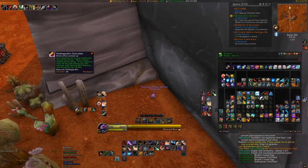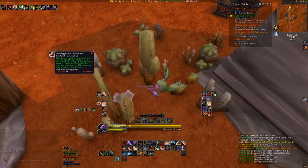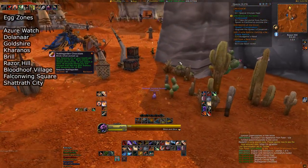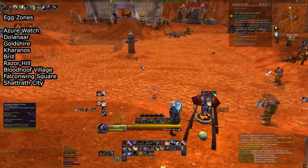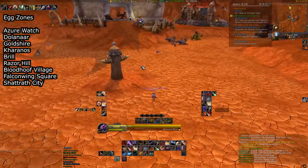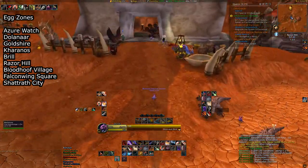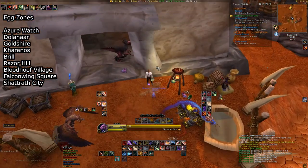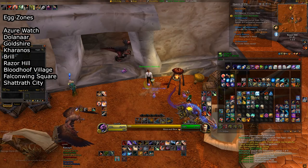To earn Noble Garden Chocolates, you'll be going around on a hunt through various low-level zones for brightly colored eggs. While you can search in Azure Watch, Dolanar, Goldshire, Karanos, Brill, Razor Hill, Bloodhoof Village, Falconwing Square, or Shattrath City, you'll most likely find that Razor Hill — just outside of Orgrimmar for Horde — and Goldshire, just outside of Stormwind for Alliance, to be the best locations to farm these eggs.